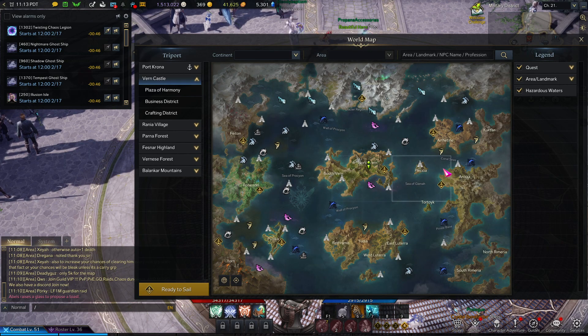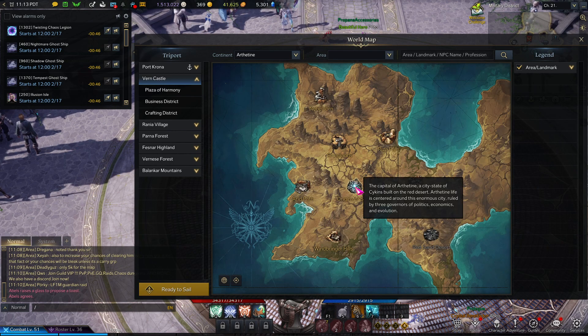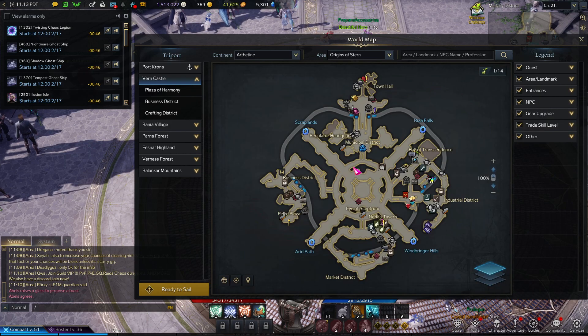After that, you want to start your island questing. Come to this content area and go to Origins of Stern — there'll be a little purple quest right here.